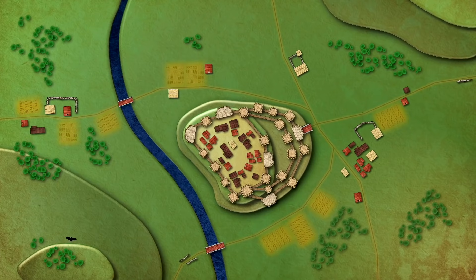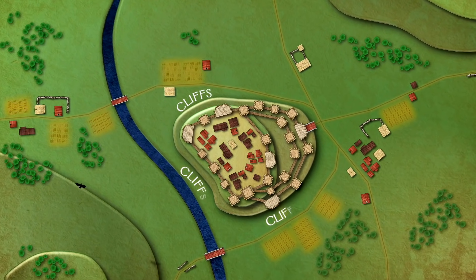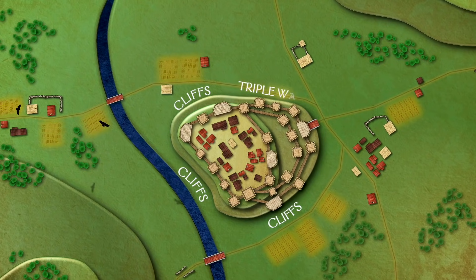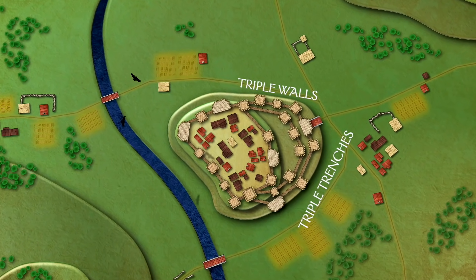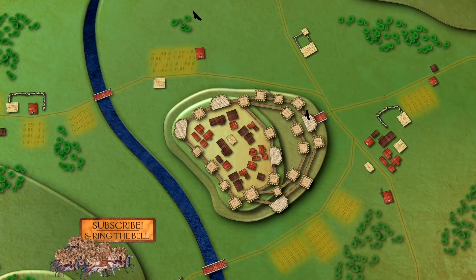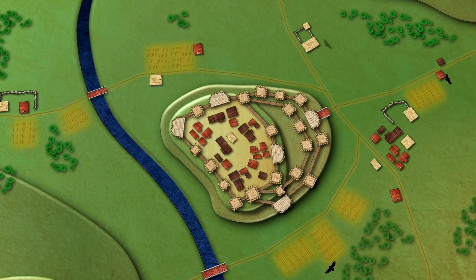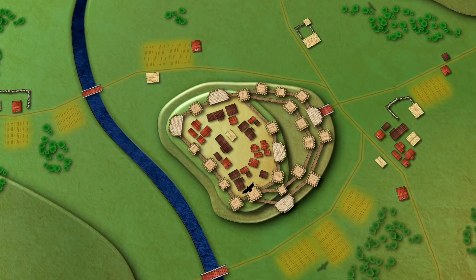Its position high on a cliff was unapproachable from three sides. The fourth side had a triple wall with a triple trench, and it bristled with redundant strong points and fortifications. This was a Kobayashi Maru — a no-win scenario for anyone who was foolish enough to attempt to take it by force. Many had tried, only to walk away with a new lesson in humility.